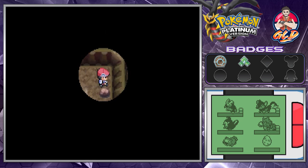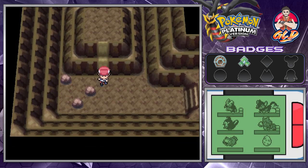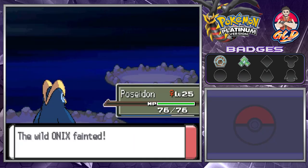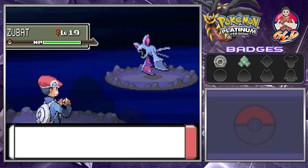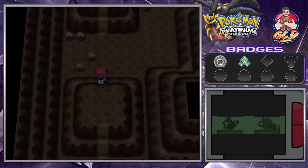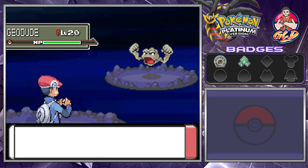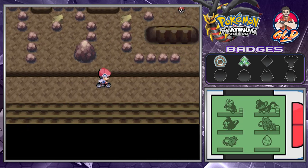We are in the Wayward Cave. We're going to go downstairs — everything is lit up. You're going to be needing a bike and a whole bunch of Repels, because there are going to be some Pokemon that you just don't want to mess with. It is very obvious that I am trying to capture a specific Pokemon right here, so let's go right ahead and find it. This is not the right one, but we're going to be training — it's always good to train.